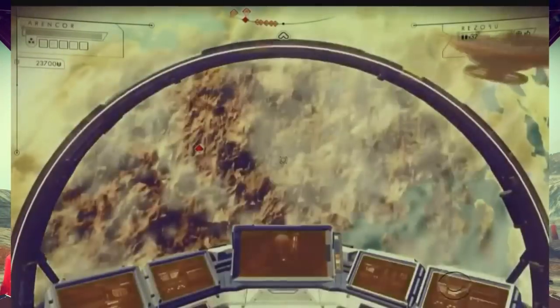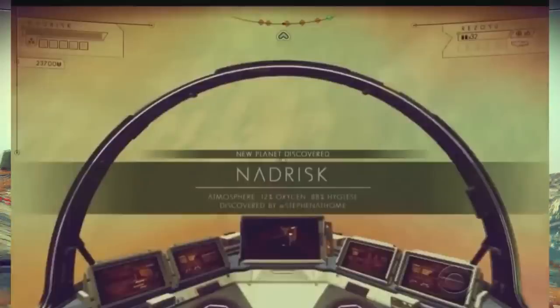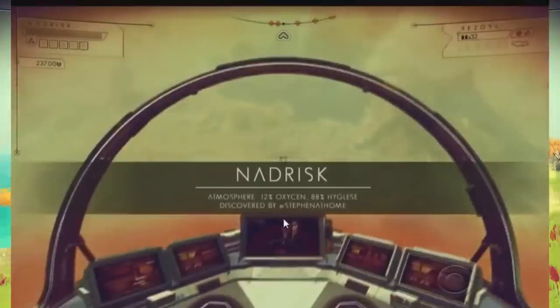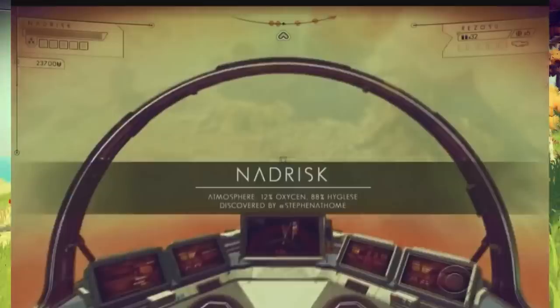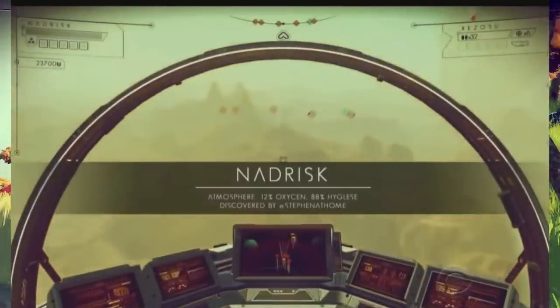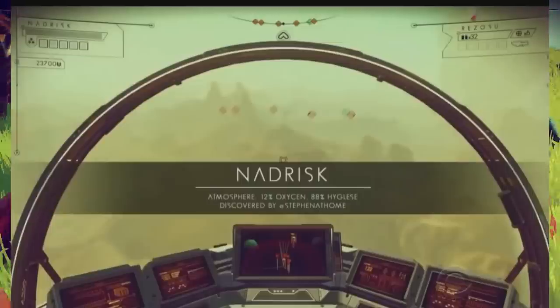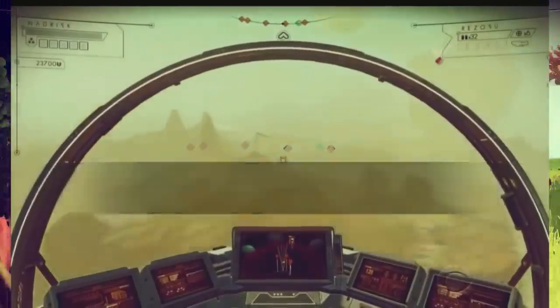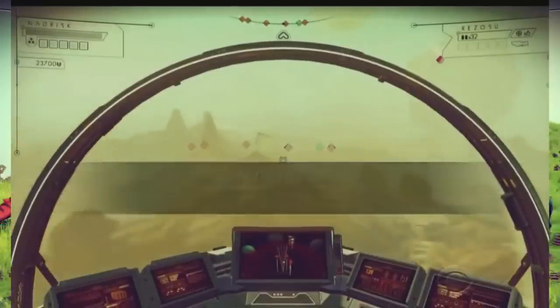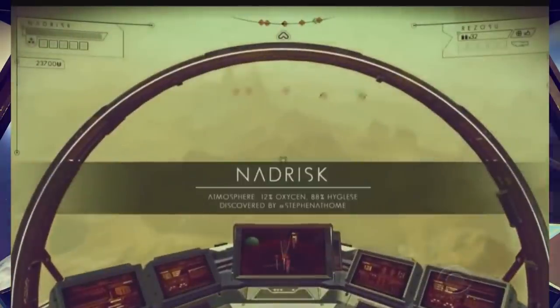So he scans the planet and talks about points of interest, but he doesn't want to give them away. As we know from the previous interview, when you're coming onto a planet you kind of have an autopilot that corrects you so you don't smack right down into the surface — it kind of levels the ship out. You still have control over it because in one of the videos we could see him moving as he's being corrected.